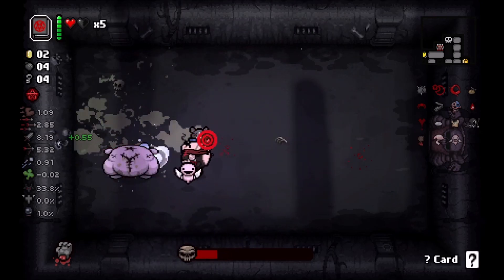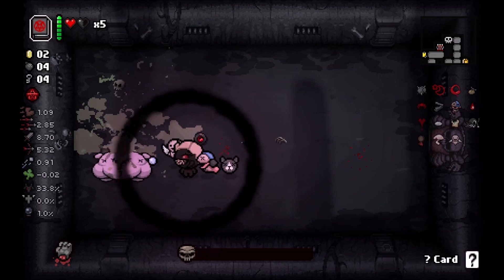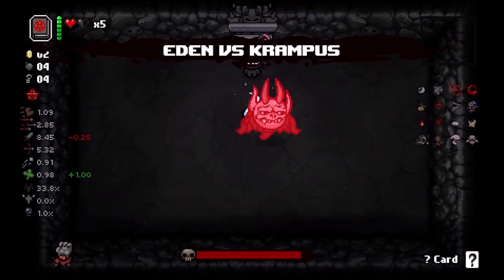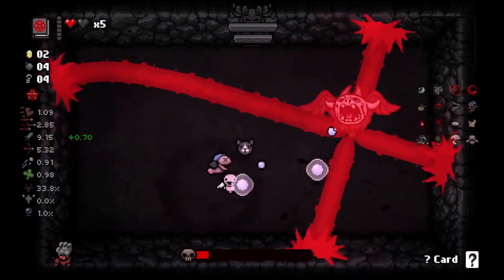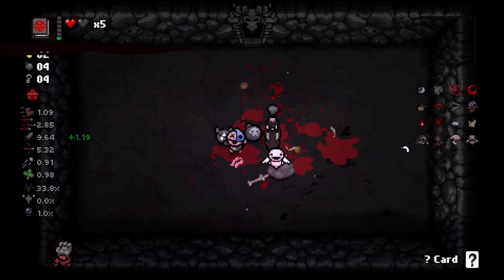Look at that - Maw of the Void dealing a fantastic amount of damage. And we do get another devil deal - we are just passing basically every devil deal chance. I'm loving it. And we get Lump of Coal - that's real good.